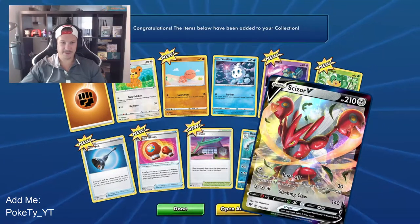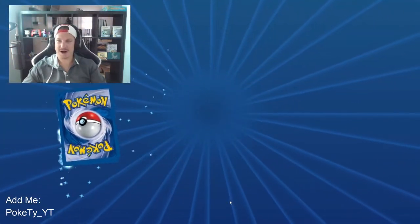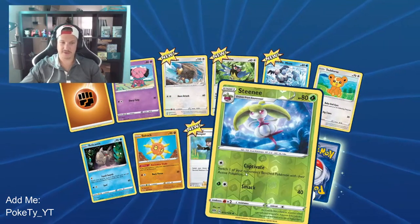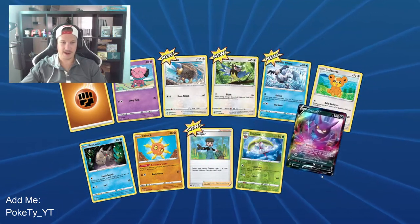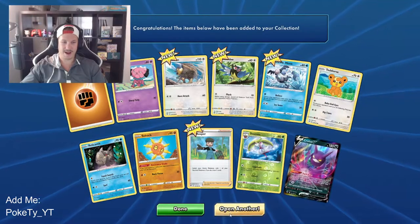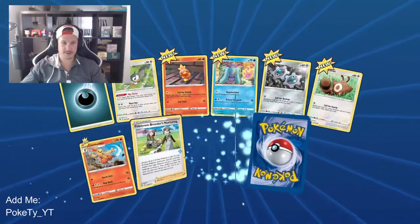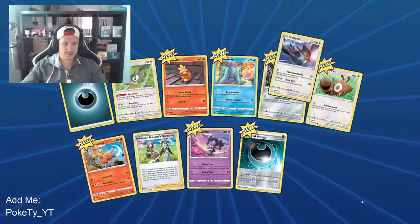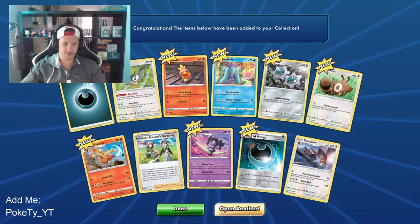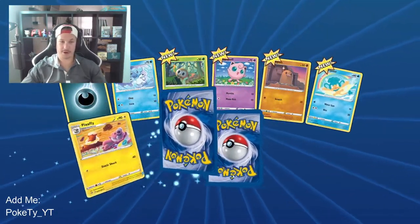And a Scizor V — I actually grabbed one of these cards from a pack in real life. I can actually buy TCG codes for very cheap and I'd be happy to do that if you guys like doing these videos. Sinistea reverse holo, and a Crobat V — super sick card, loving that. I'm kind of enjoying opening packs like this. Regular rare Staraptor — nothing super crazy in that pack.